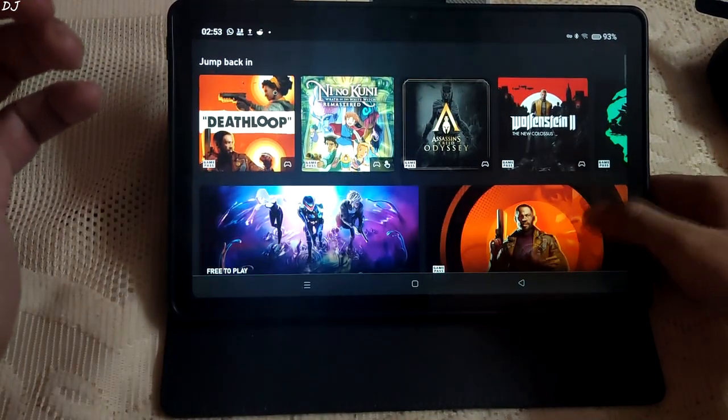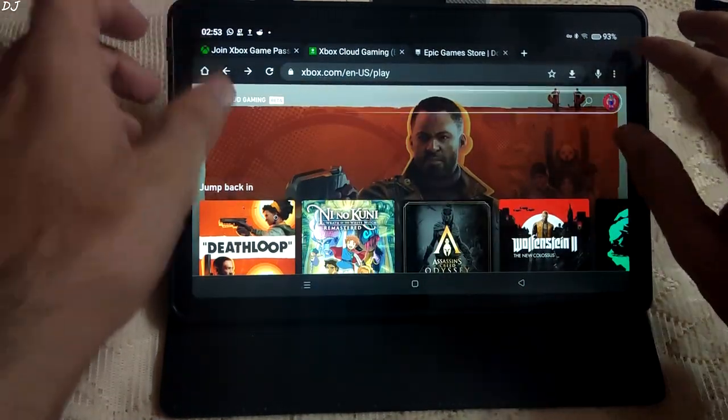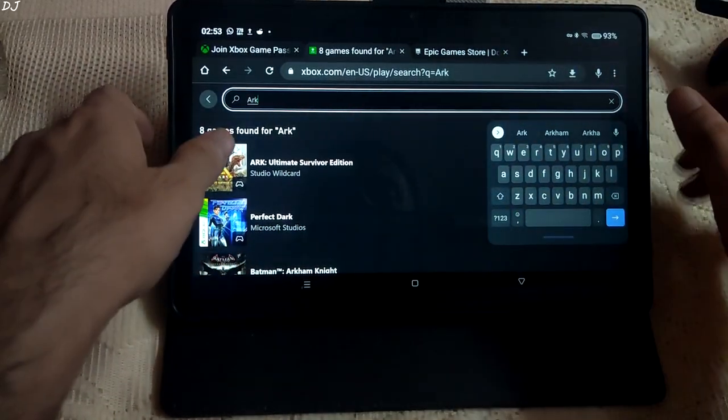As of now the service is not available in my country, India. So I use the free version of Proton VPN. I connect to the Japan region in Proton VPN, and once the game starts, I disconnect the VPN.